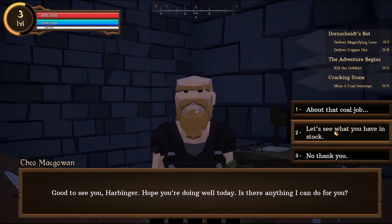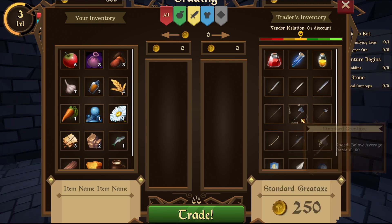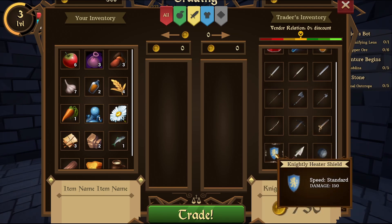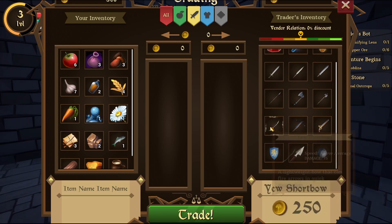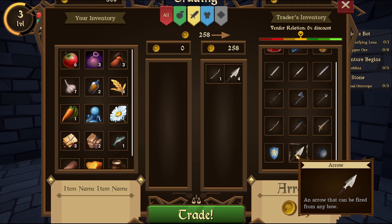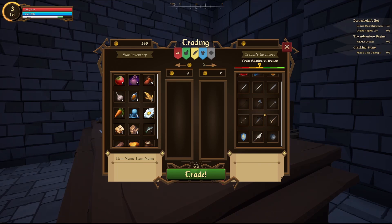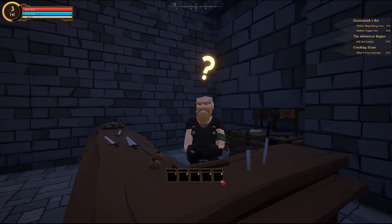Good to see you. Is there anything I can do for you? Let's see what you've got in stock. I like the thought of having either a halberd or a greataxe, but that's not what I'm going for right now. I think having a ranged weapon is a smart idea — something I can hit people with from far away. I can only get a short bow right now, but I also need arrows. The short bow and arrows — 30 arrows should be good. That should be a decent amount.